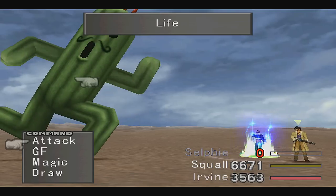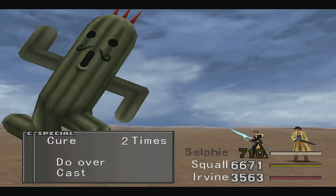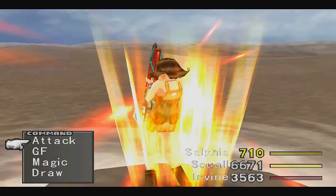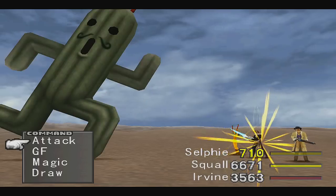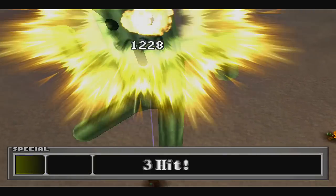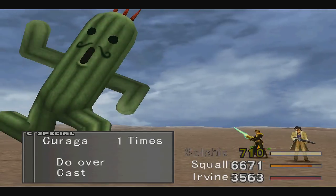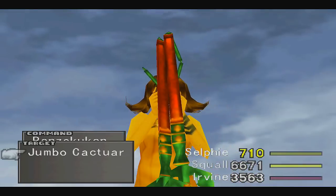So let's cast Life on Selphie. We might actually be able to cast Wall on us as well. Aura two times — might as well use it to our advantage and finish this battle off. Now let me show you the power of Frenzy Zouken. I could have done a little bit better than that. So Jumbo Cactuar is hesitating — that means he'll try to run away from battle and we can't let that happen.